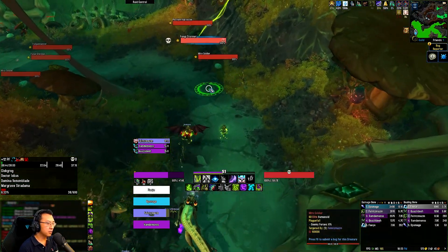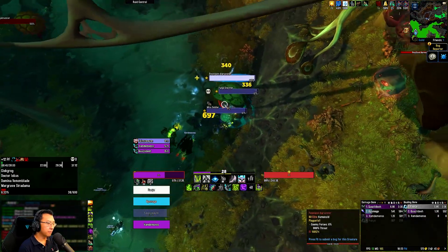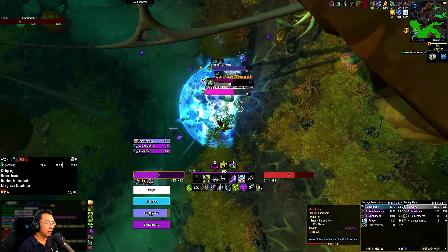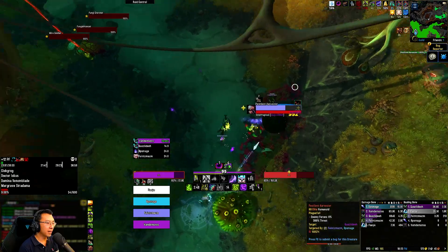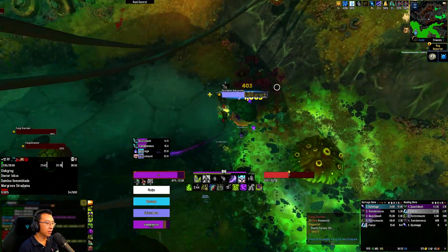We want to kill the stormer first by having some form of stun for him. I'm going to test if a silent sigil works here. I pop meta just to help the healer out because there's a lot of damage incoming. Nice chaos nova from the DH — that's super awesome. On the fortified week you must have a stun for that channel because it really hurts.